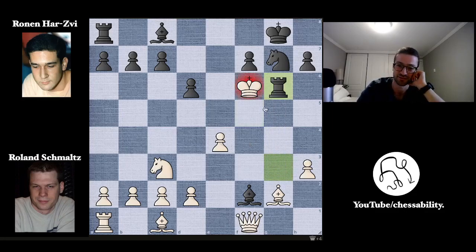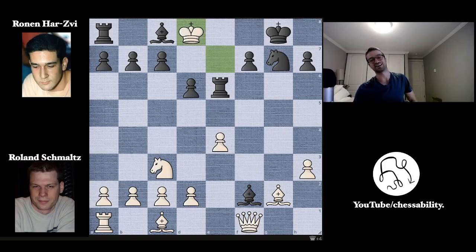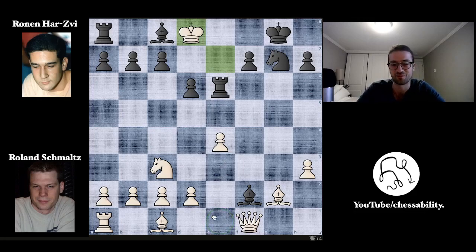Rook takes on G6 with check, and again the king just has to keep walking up the board — very sad. King to E7, on the seventh rank. And now King to E6 check, forcing the king to the eighth rank. So now King to D8 on the 23rd move of the game, which is just absurd. The king started all the way over here on E1 and has made its way, very sadly, all the way to D8, where the black queen actually started the game.